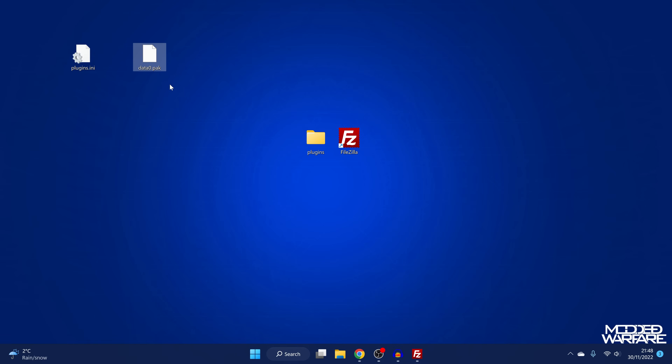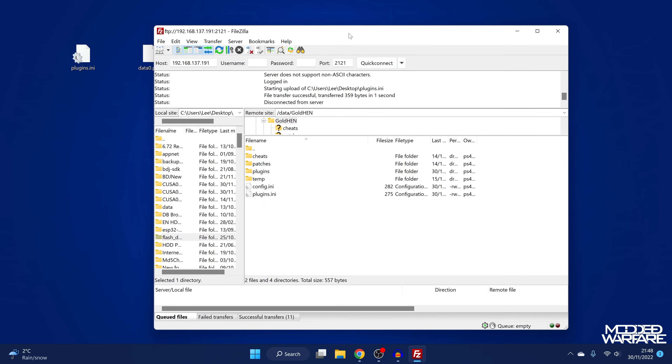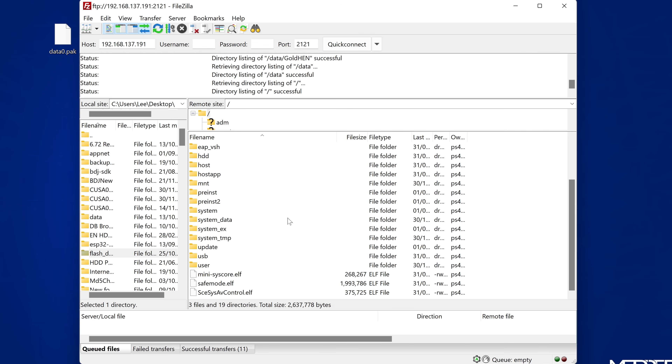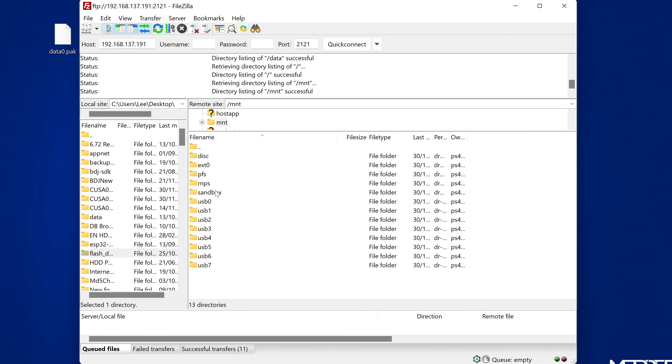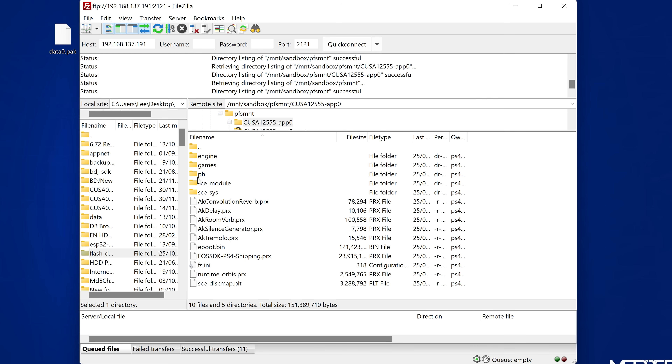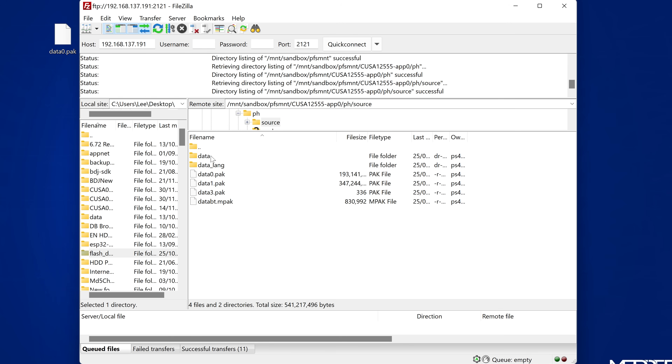Instead of a package file to install on top of the game, we have the raw game file that contains the dev menu. To install it, head over to FTP — which is still running even though we're in the game. Go to the root directory, into the mnt folder, then the sandbox folder, then the pfs_mnt folder, and you can see the game files for the game that's running. For Dying Light 2, go into the app zero directory, then the ph folder, then the source folder — the data0.pack file is right here. We need to recreate that same structure in the data folder for the plugin to replace the file.